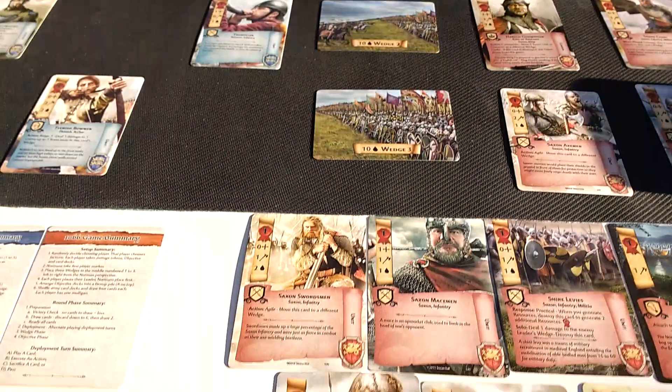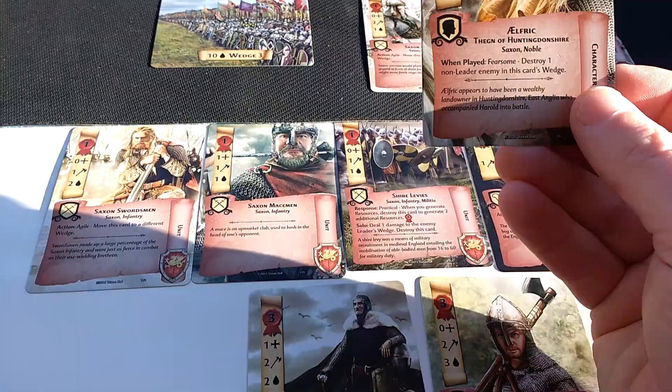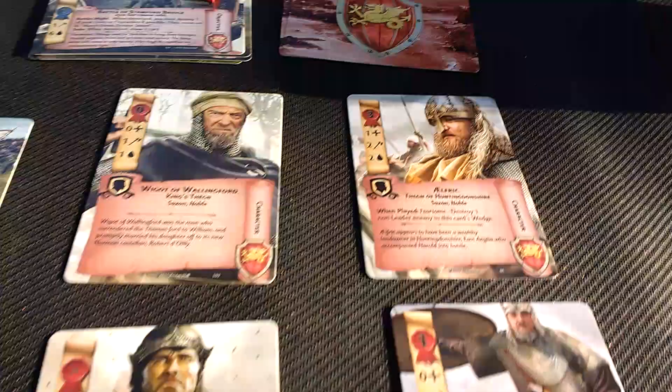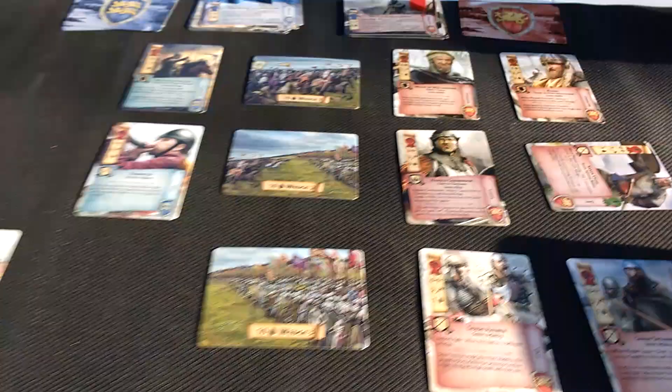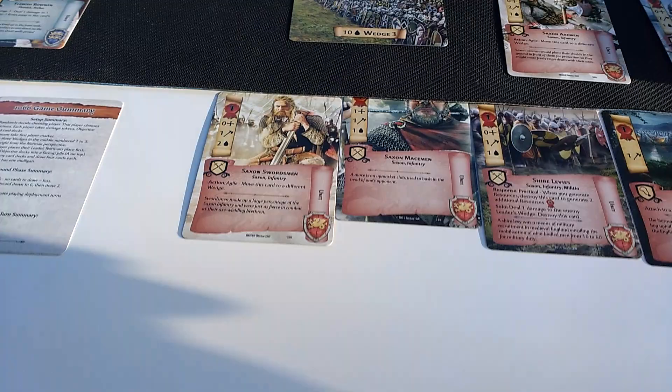As always the player starts first in the round, and I am simply going to throw Elfric into the fray — into wedge number one. He costs three resources, so I'm going to tire Saxon Cure to pay for one resource, and then discard these two cards for a total of three resources.